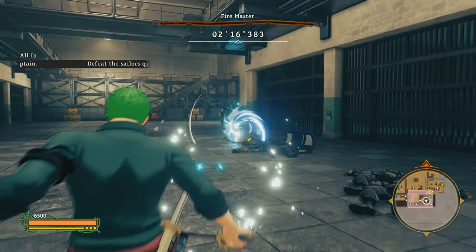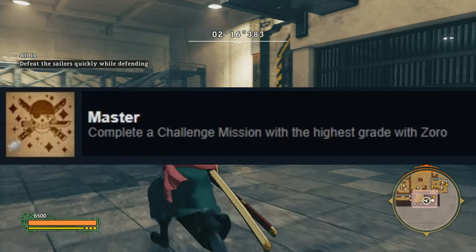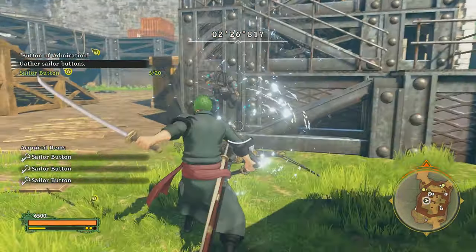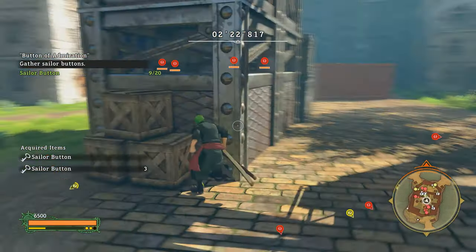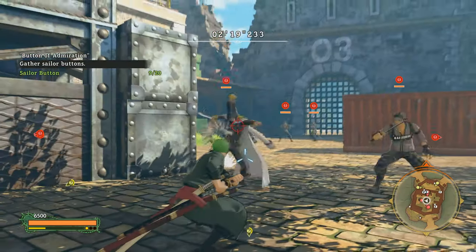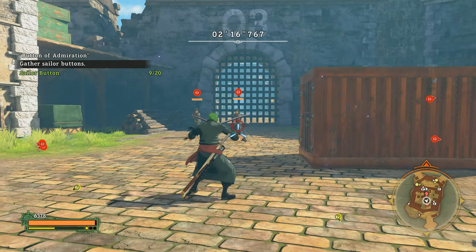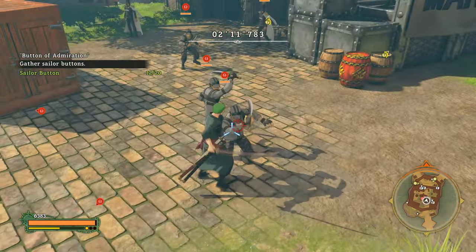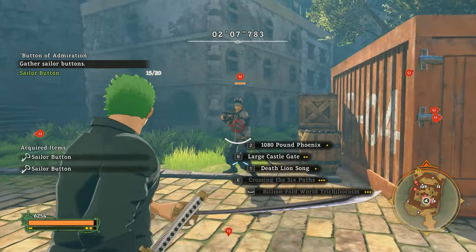The last trophy is called Master, and it says to complete a challenge mission with the highest grade with Zorro. What it means is you just need to break at least one record in any of the challenges — a challenge of your choice — as long as you have already completed those challenges, because you just need to beat the previous record. My suggestion is to do the challenge at Ruby Village, and optionally turn down the difficulty for a faster achievement.